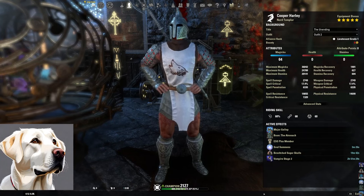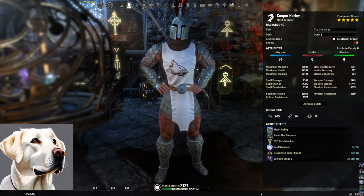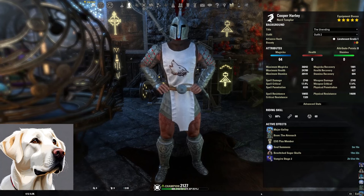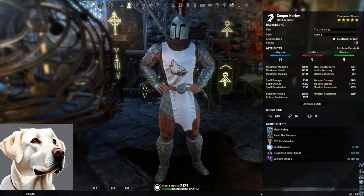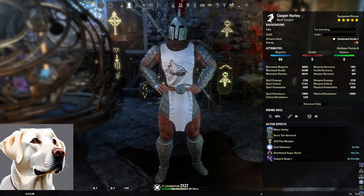Let's hop right in. Today we're going to be starting with the five-piece sets that are absolutely going to rock your socks for healing. We're going to organize this video into three larger sections comprising of raid or trial gear, dungeon gear, and then that stuff that you can get from overland, PvP, crafting, guild traders, that kind of stuff.